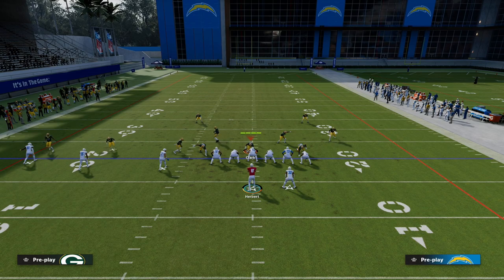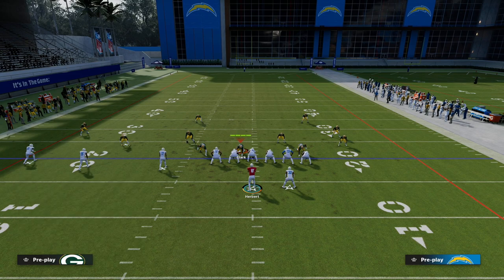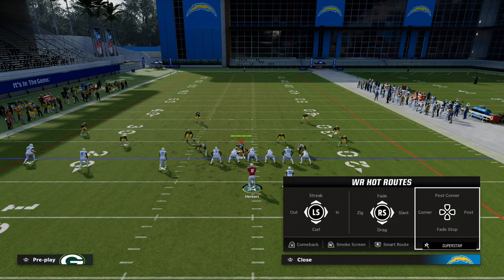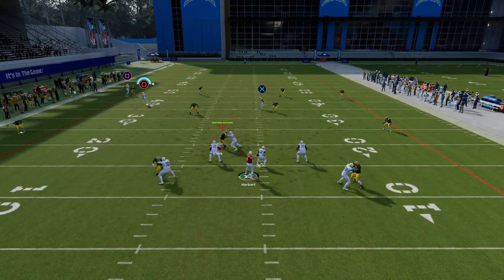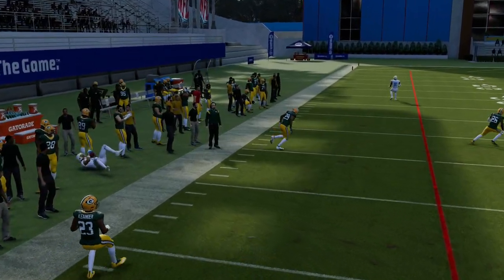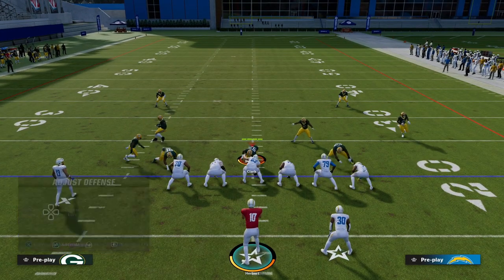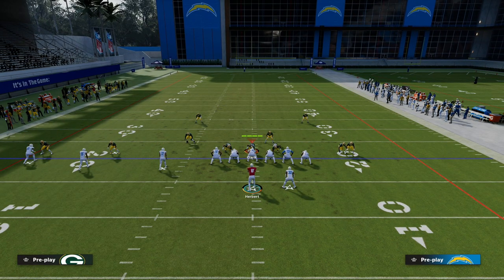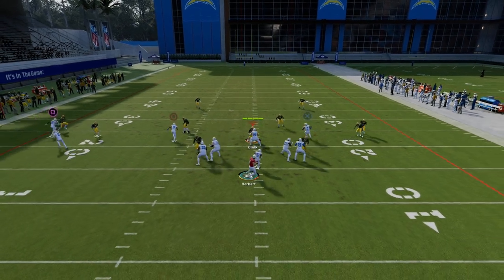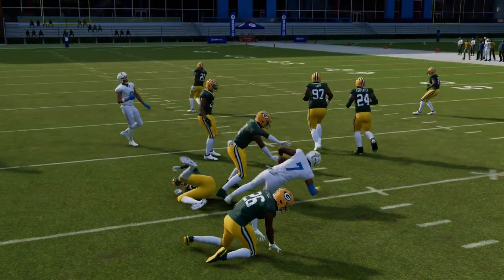Even if they're running cover four — which probably does the best against this play out of all the coverages — they're still going to have to get out of the middle of the field with their user and go guard this corner. Just lead it down and away and you can get that nice little catch on the sideline. So to imitate them usering the corner route, I'm going to man the corner route up and show you why we like having this little baby in route coming in behind it — because now that route is going to be wide open for an easy 10 to 15 yards.